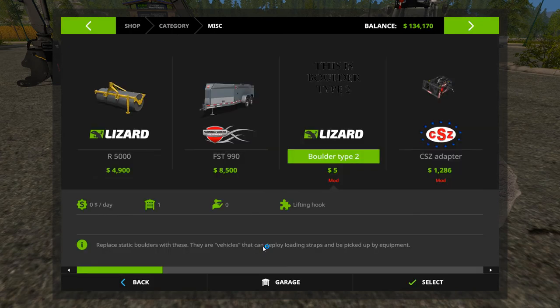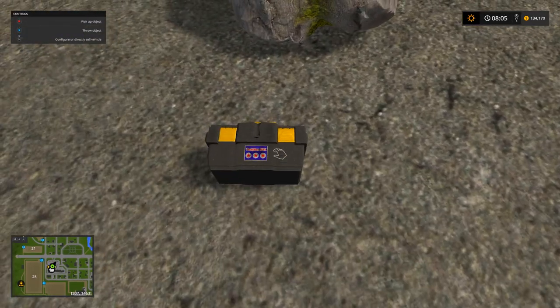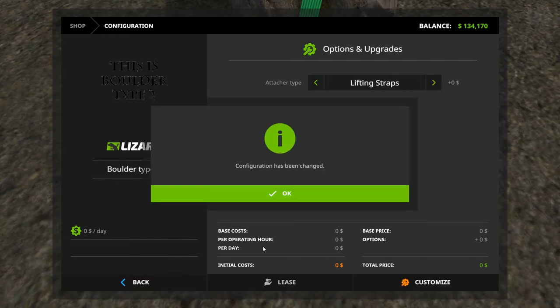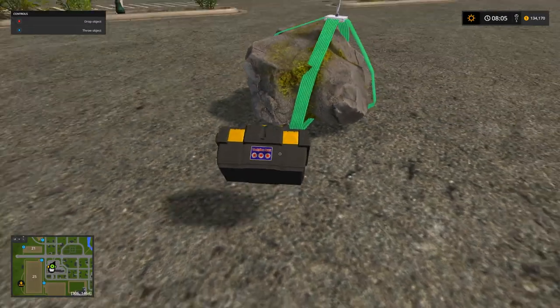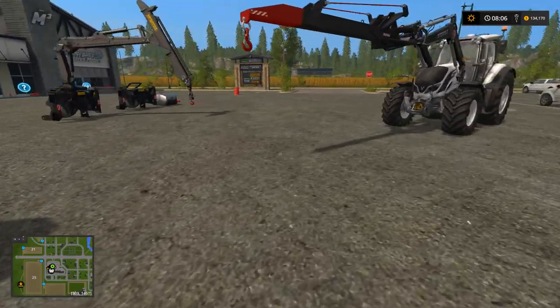Using the mobile toolbox, go to customize, and change it to lifting straps. There we go — now it's got lifting straps and I can lift it.